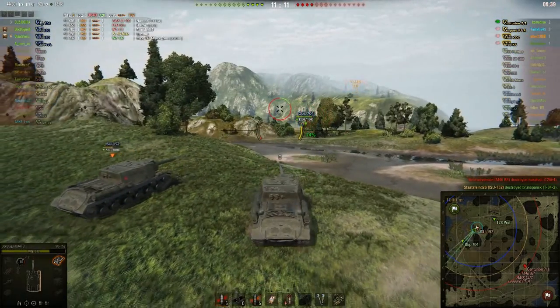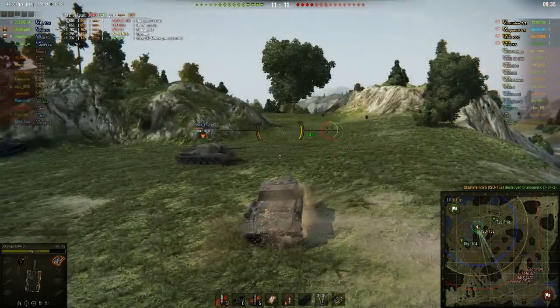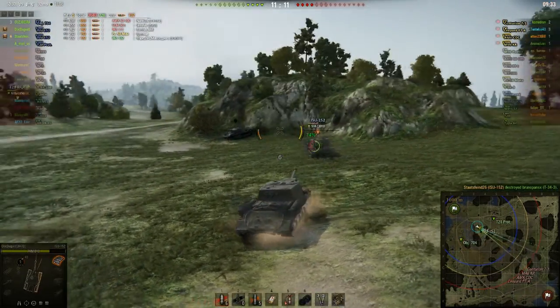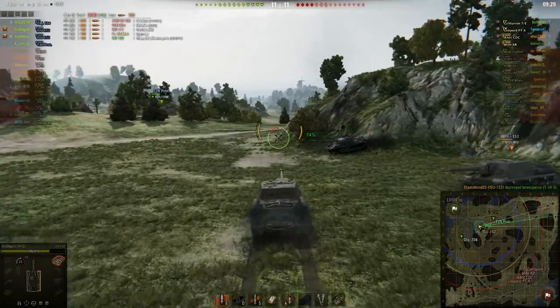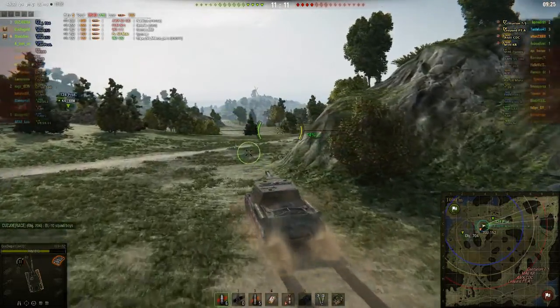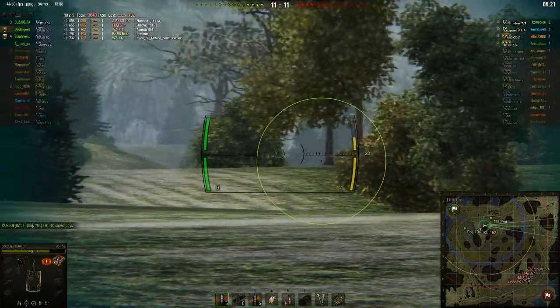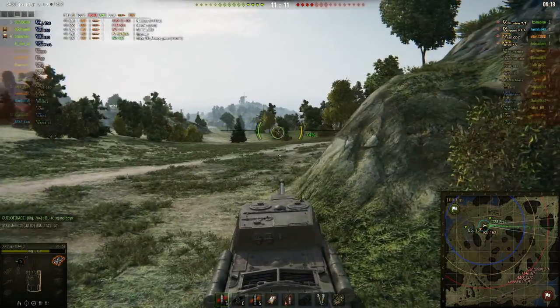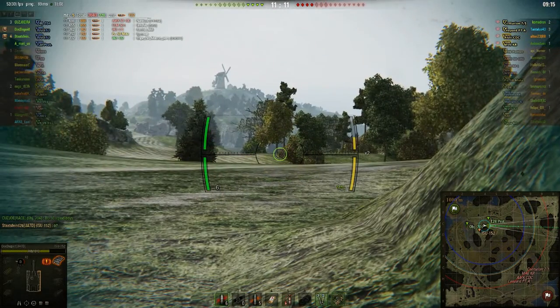Nice lead on that shot — it actually would have hit, but his friend beat him to it, so he didn't quite get that kill. Now we have four TDs defending against four medium tanks. If I was to place a bet, I would place it on the medium tanks, because they're generally able to out-position and out-maneuver the TDs and get their flanks and kill them that way. But we'll see what happens here.